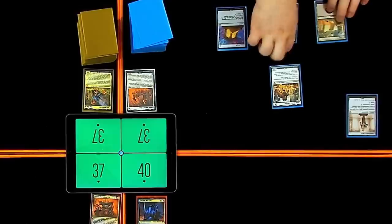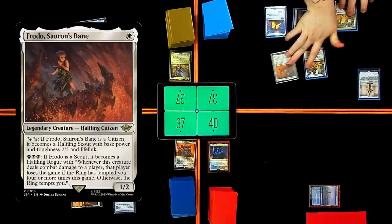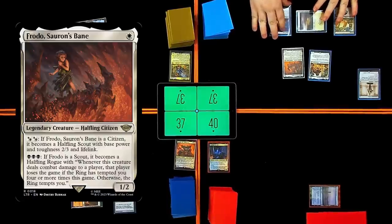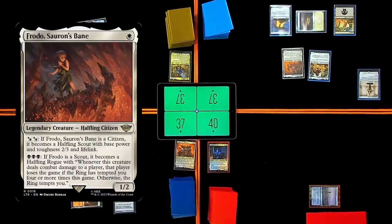Swamp. Frodo is here — Sauron's Bane. I can pay two white or black: if Frodo, Sauron's Bane is a citizen, he becomes a Halfling Scout with base power and toughness 2/3 and gains lifelink. I can pay three black if he is a scout — he becomes a Halfling Rogue. That player loses the game if the ring has tempted you four or more times this game.